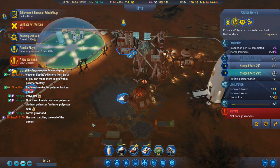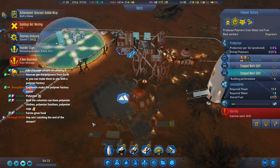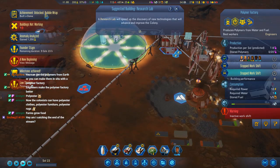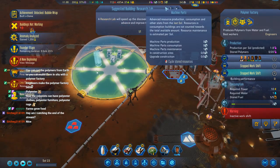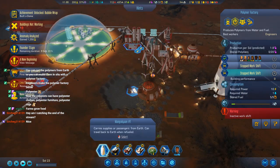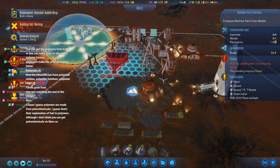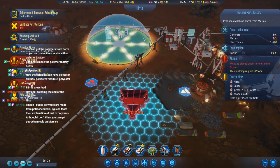They have a heck of a mess to walk through. First humans on Mars. Yeah, we need machine parts. We have a machine parts factory fab thing. Blocking objects — requires a dome.